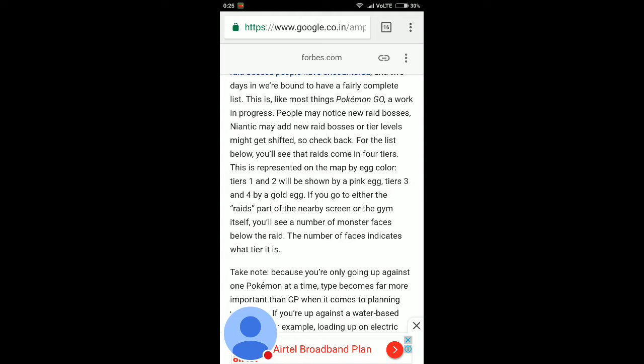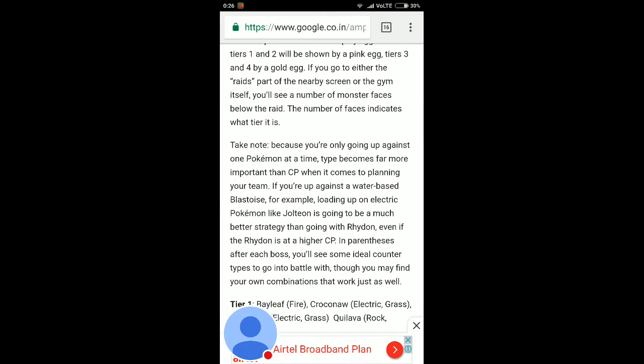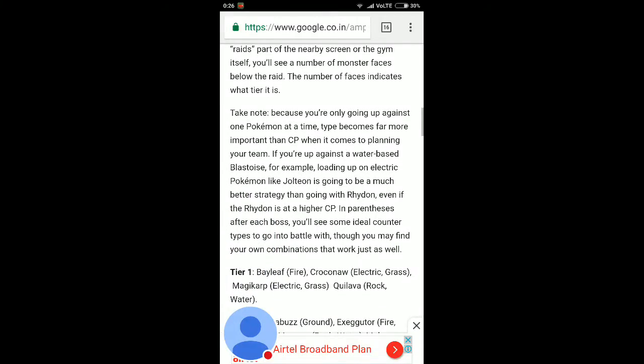Make a note of it: tier one and two are shown by a pink egg, tier three and four by a gold egg. This will help you identify which tier the raid is. Take note, because you are only going up against one Pokemon at a time, so type becomes far more important than CP when planning your team.